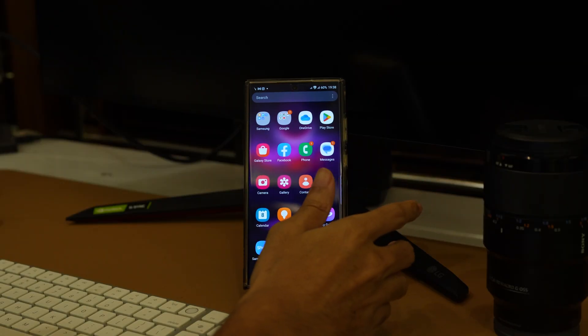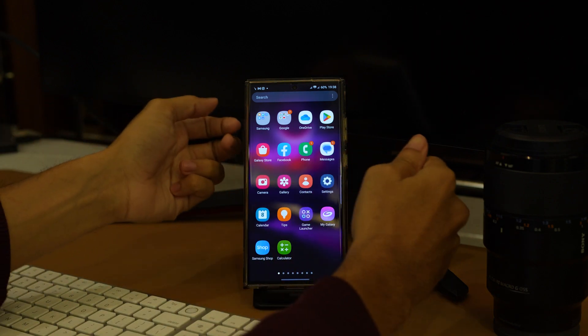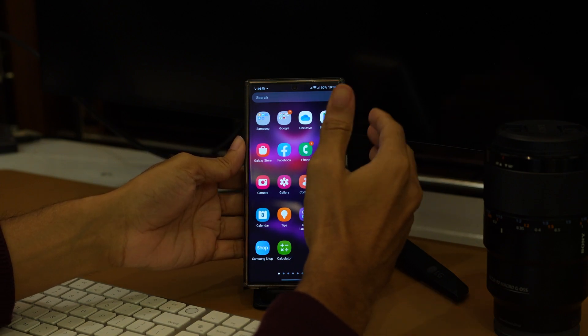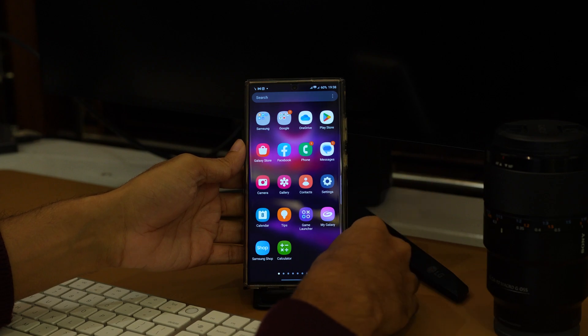Moving on to the fourth potential solution: check your plan. To access 5G on your Samsung Galaxy S23 Plus Ultra, your current plan must include 5G internet. If you are not seeing 5G on your device, it's possible that your plan doesn't support it or that your 5G data pack may have expired.